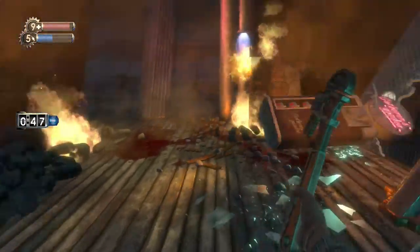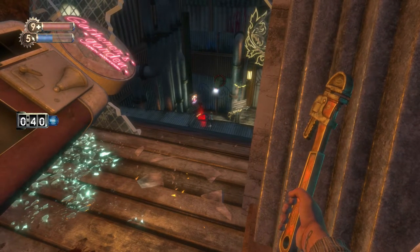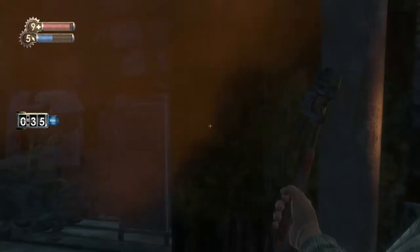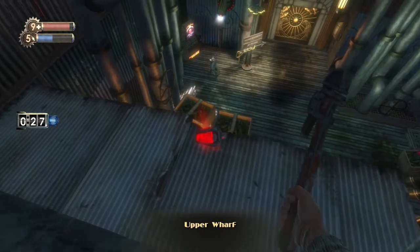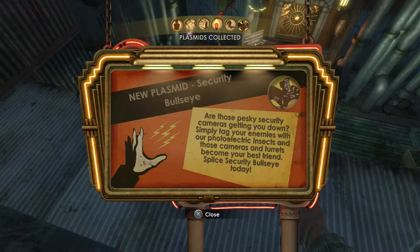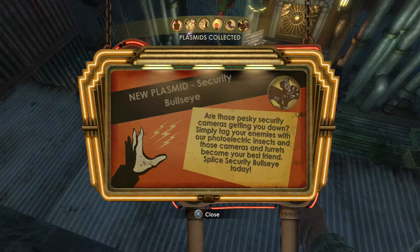The Gatherer's Garden here has been destroyed, clearly by an explosion, which actually allows us to use it. Down there there's another item — I think it says plasmid — because the way we came is now completely blocked. That was the hole we came through originally, but we can't go there anymore. What we can do is go through this hole in the wall and power up with Security Bullseye — a free plasmid that lets us tag enemies so they're attacked by security apparatuses not under our control.